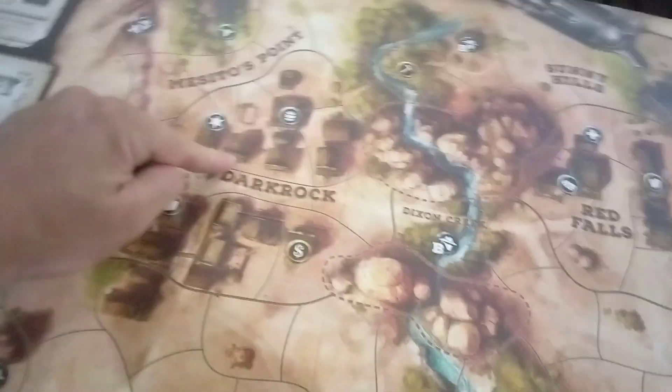We've got the morning track there, story deck, Marshall track, got different areas: Casino's Point, Dark Rock, Spike's View, Cliff Junction, Red Falls, Summer Hills, Dixon Creek — that's pretty cool.